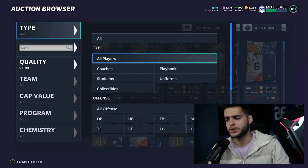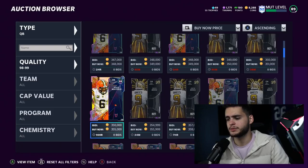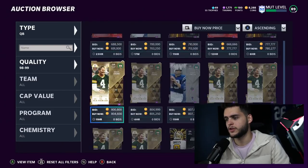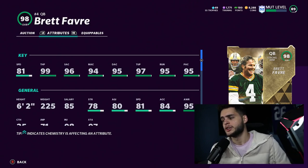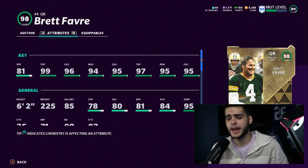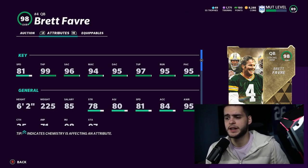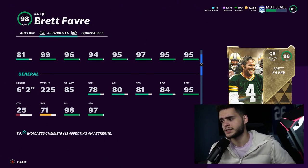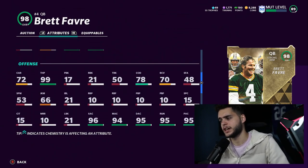Starting at quarterback — there's been a few good ones recently, but the best one was just dropped approximately two days ago and that's Brett Favre. He's a strong arm quarterback, gives benefits for AP, and he's 81 speed which can get up to 84. He'll have 99 throw power, 99 throw short, 99 throw medium, 96 throw deep, 99 throw under pressure, gunslinger, and the second fastest release in the game. Brett Favre is the meta card — you really can't argue that.